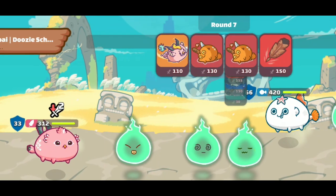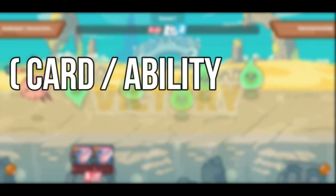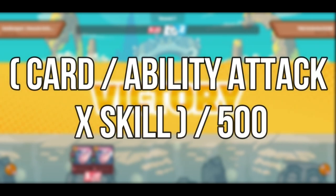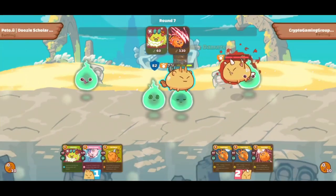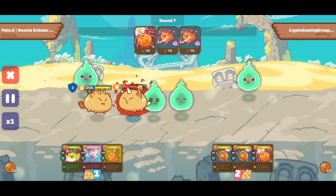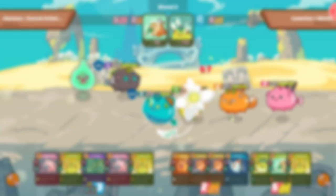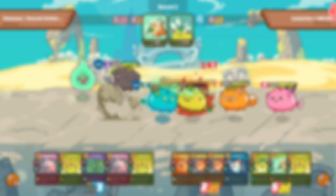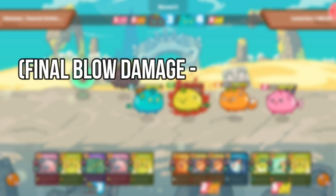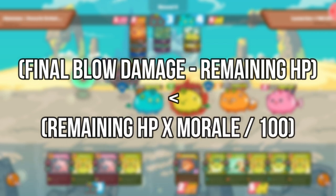Skill adds additional damage when a combo — multiple cards or abilities — are played by an Axie in a turn. The additional damage can be compounded using this formula: card ability attack times skill divided by 500. Morale is basically the luck factor. It increases the critical strike chance of each attack, and it also increases the chance of entering the last stand state and adds more last stand turns. Last stand will happen if the following condition is true: final blow damage minus remaining HP is less than remaining HP times Morale divided by 100.